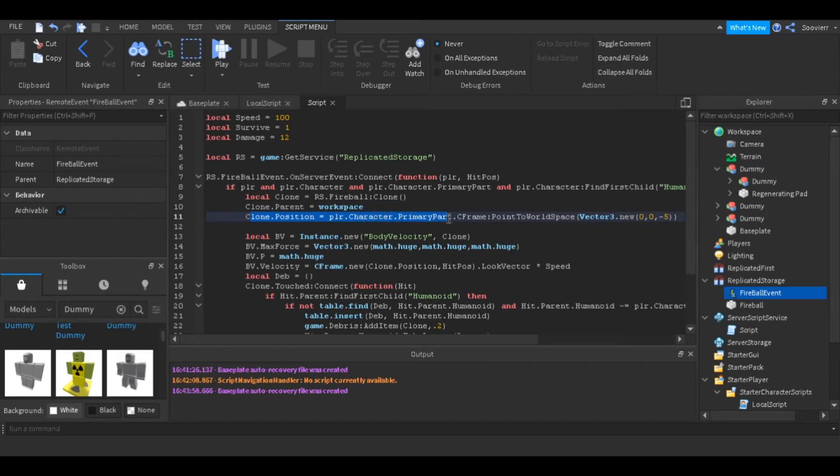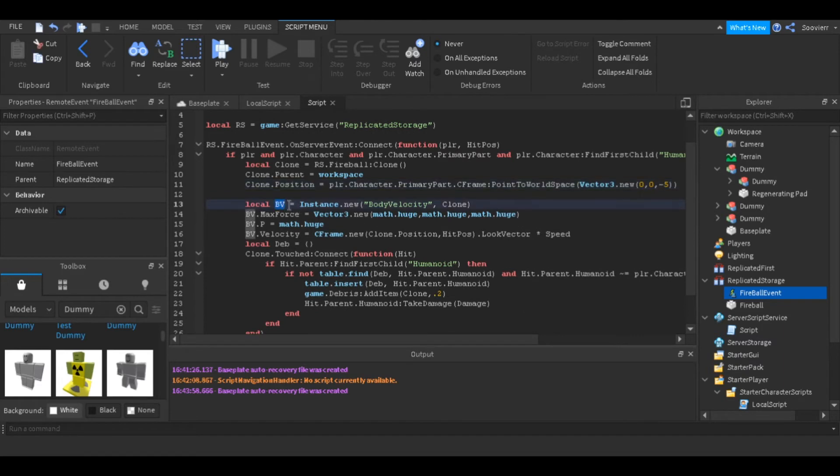Now we position the fireball in front of the character using player.Character.PrimaryPart.CFrame:PointToWorldSpace with Vector3.new, positioning it in front of the player along the negative Z-axis by negative 5. We also create a variable called 'bv' standing for BodyVelocity.